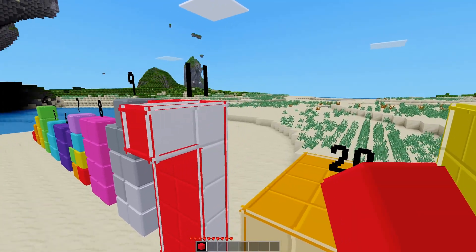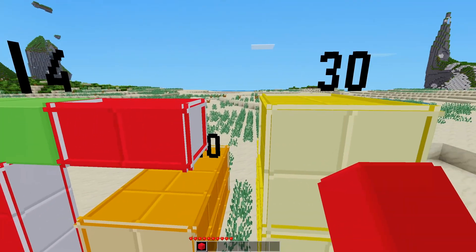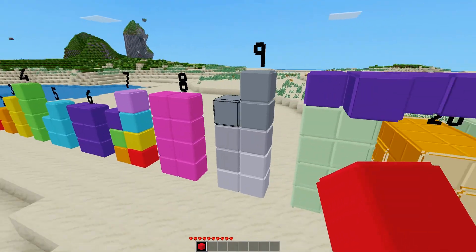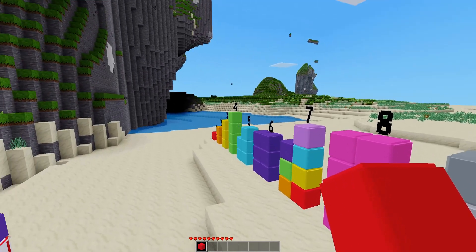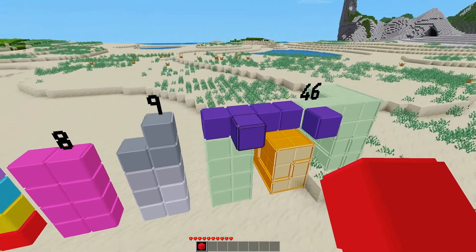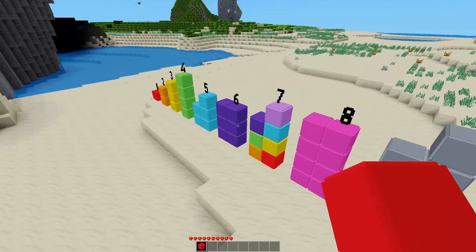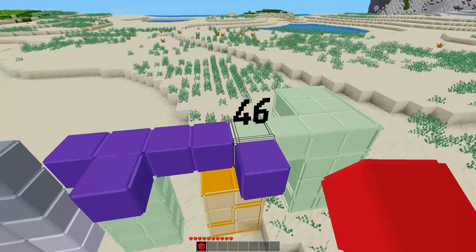I'm gonna do that the easy way. I'm going to join 10 and 30. There we go — so 46. We can see that the 40 blocks are the greenish color with the opposite edging on them, and then the six nodes making up the six part of 46 are purple, as sixes. Wow, what a surprise.